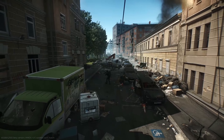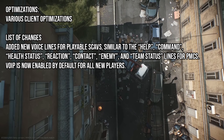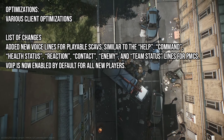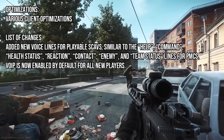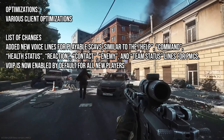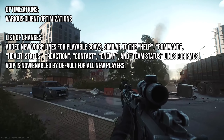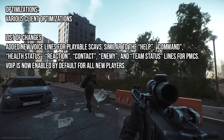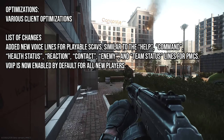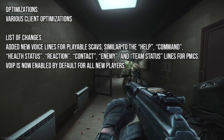It's not a massive list, just a short one — I'll throw them up on screen as I go through them. For optimizations, we've got the tried and tested standard line about various client optimizations. It would be nice if at some point they'd actually detail what these client optimizations are. I know they're busy, they've got a lot on — people out with COVID — so getting updates out is paramount, and patch notes are kept pretty basic.